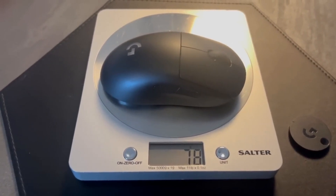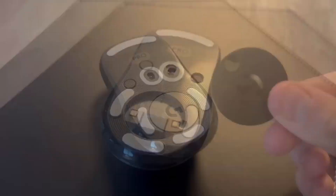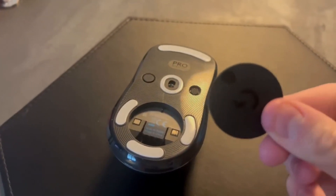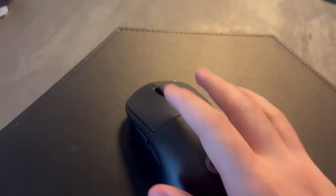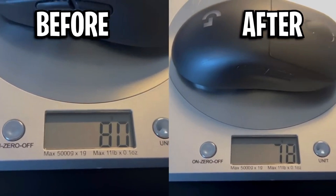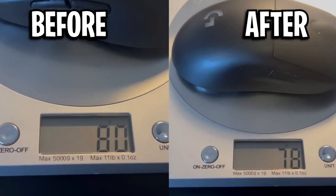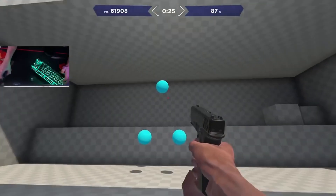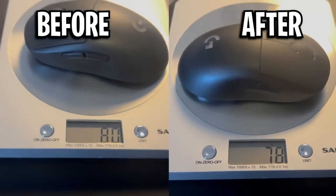Another thing you might not know is that you can reduce the weight of your mouse by removing parts that won't affect its function, like the magnetic cap underneath my mouse. If I remove it — which is super simple, you literally just pull it off — you can see how much lighter the mouse becomes, and in my opinion that does improve my aim. I always aim better with a lighter mouse, and looking at the mouse market right now, basically every mouse is lightweight.